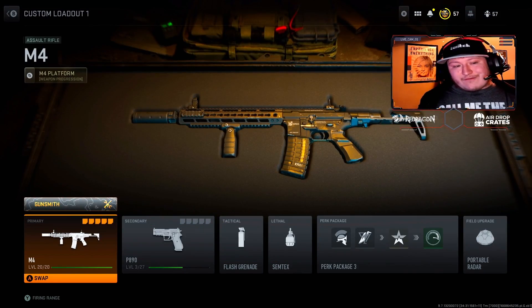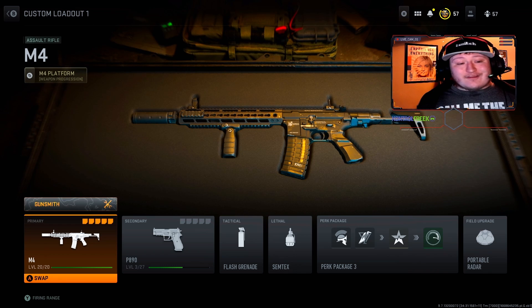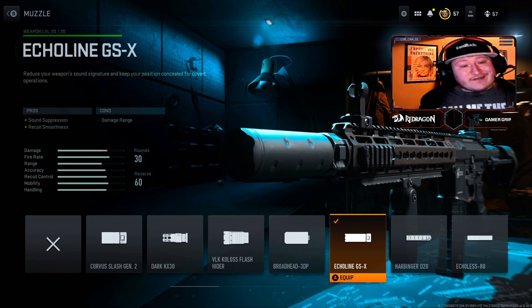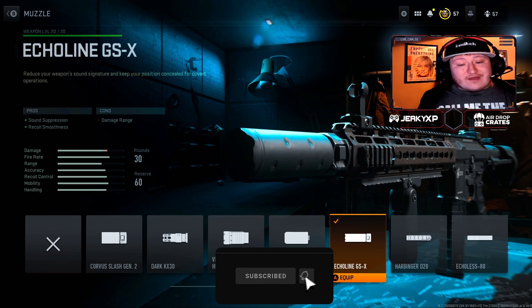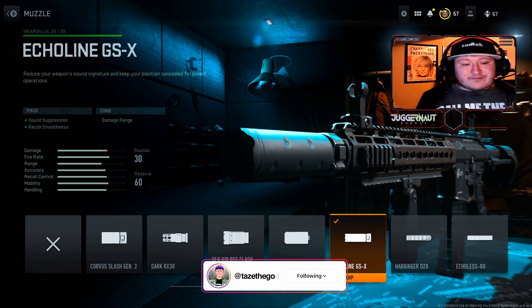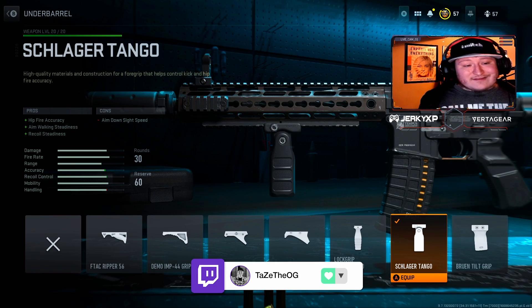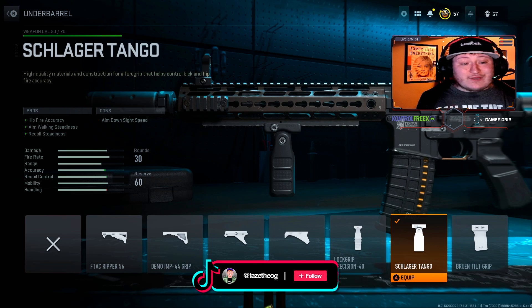The first gun we're going to look at is the M4. This is my favorite gun in the game by far, and this class setup absolutely slaps. Starting off with the muzzle, we have the Echolion GSX. This is going to give you sound suppression and recoil smoothness, so it's going to be really nice when you're in objective-based game modes. You're going to lose a little bit of damage range, but that's perfectly fine. For the underbarrel, we're using the Schlager Tango. I really like this because it's going to give hipfire accuracy, walking steadiness, and recoil steadiness.